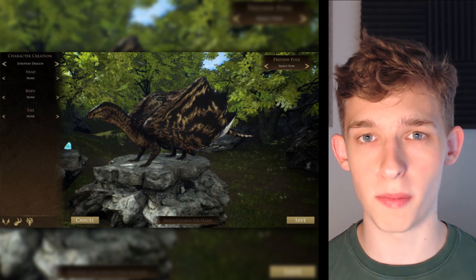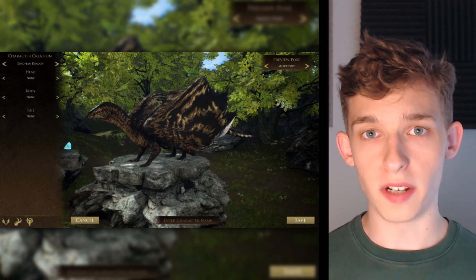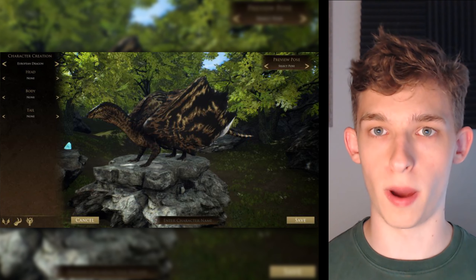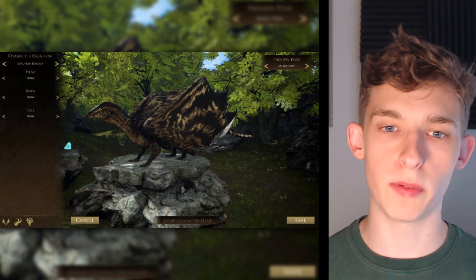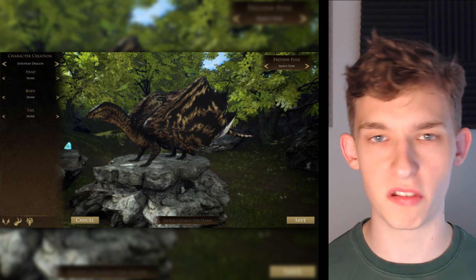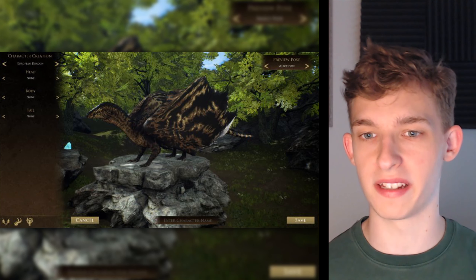Here we have the character customization screen for Draconian. You can name your character, and on the right of the screen you can change the character's design — including the head, body, and tail of the dragon you're playing as — and also switch which dragon you're customizing. On the left there's a change pose option, so you can view it in walking or flying poses. On the bottom right there are icons for wings, horns, and what I think is the dragon's face.